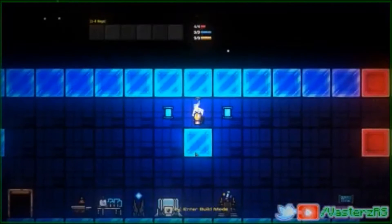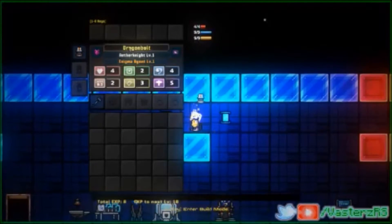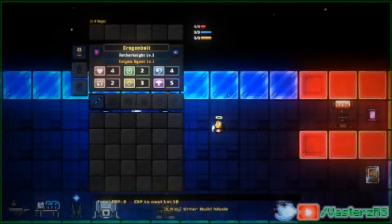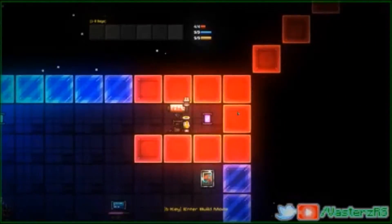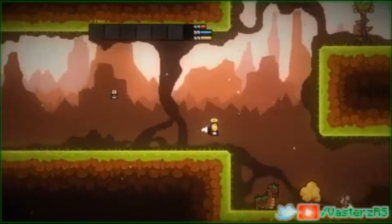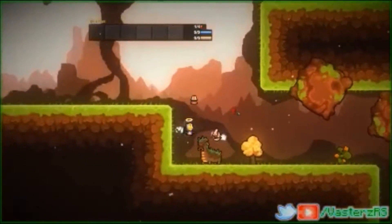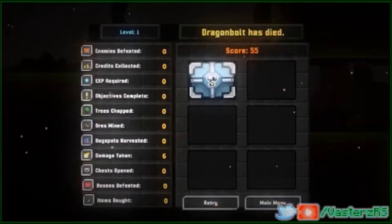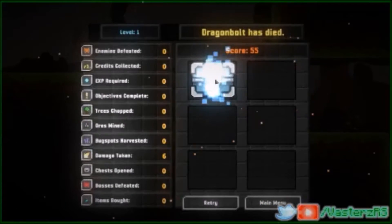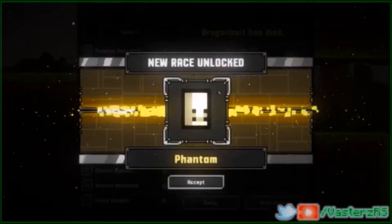Single player. And here we are, so there we go — it's called Dragon Bolt. So we're gonna be trying him out right now. Let me go over here. Can I go to the first stage? There we go. As soon as I click this it will unlock — there we go, we got the Phantom.